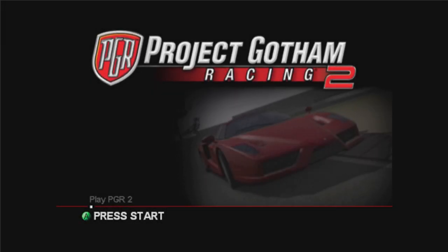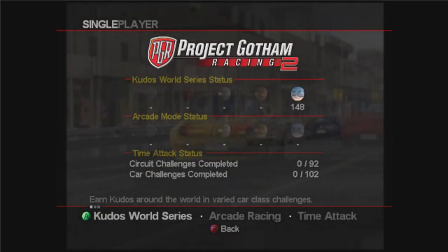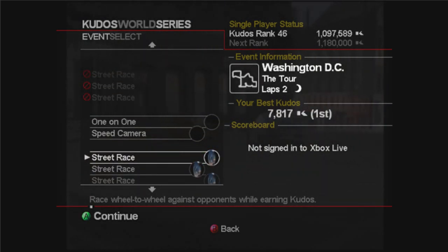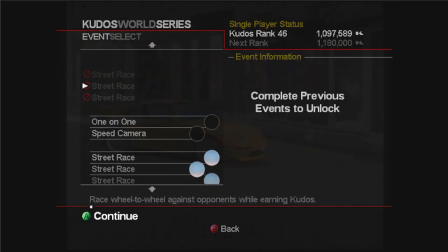What's going on guys, it's Stribbers, and we are back with another episode of PGR2 Road 2 Platinum. Up to episode 38 now, and in the last episode we got over halfway in the Extreme Series, with only 5 events left to do. We'll be covering 4 of those events in today's episode, leaving one more event for the series.